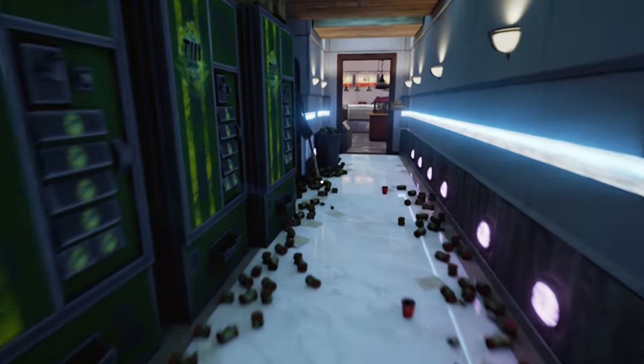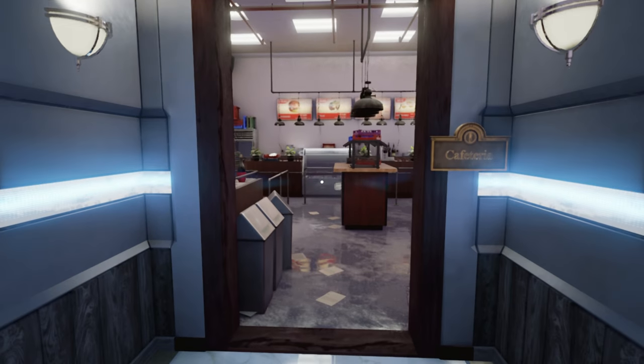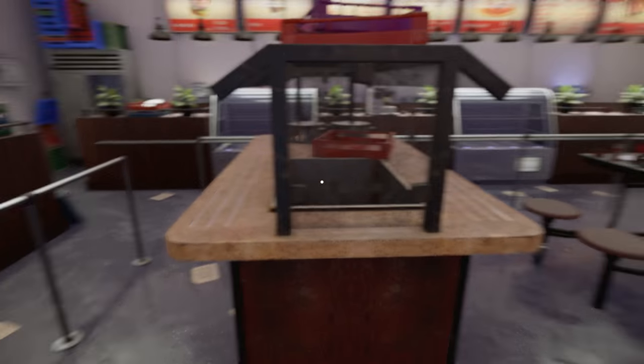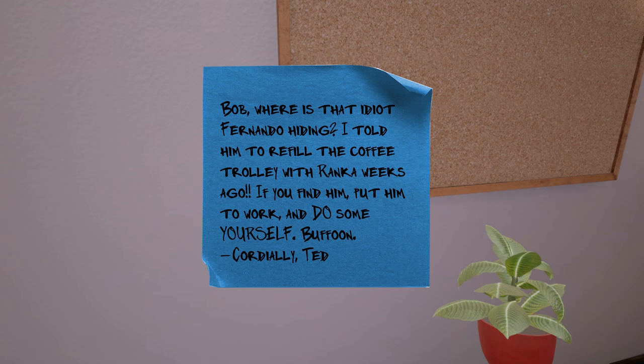Go down this hallway first. The cafeteria, alright. Water cooler over here. Oh, plastic plant - takes so many useless things. Bob, where is that idiot Fernando hiding? I told him to refill the coffee trolley with Ranken weeks ago. If you find him, put him to work - and do some yourself, buffoon.